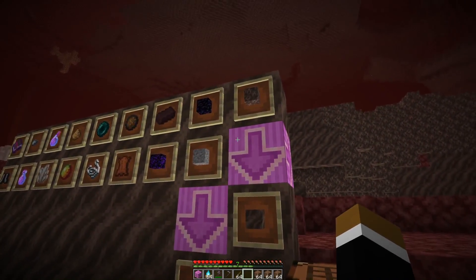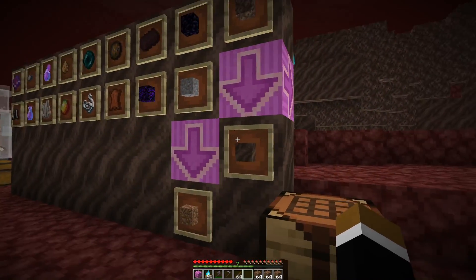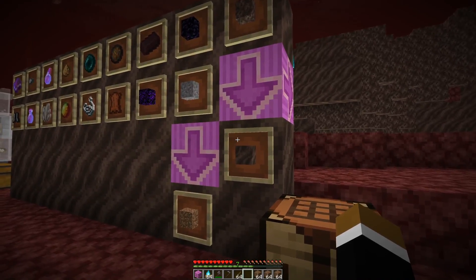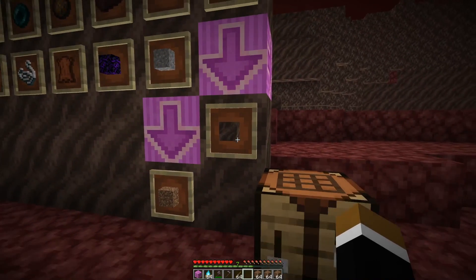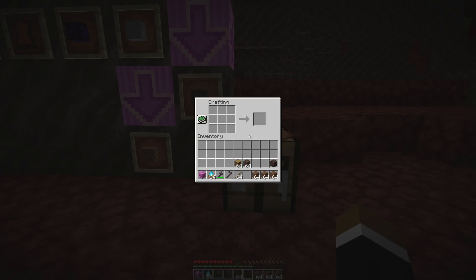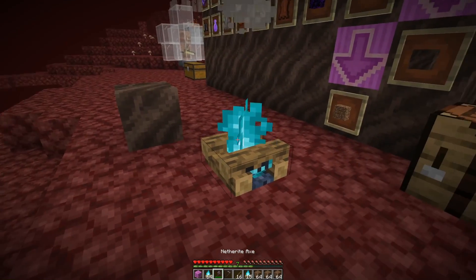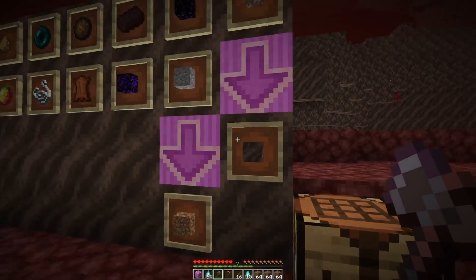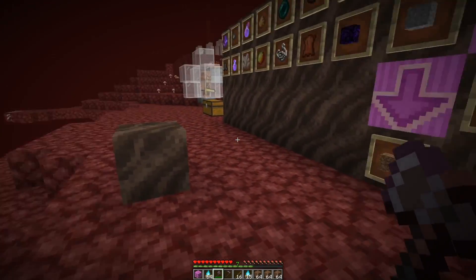Similarly, you can also get soul sand from bartering now, so it's renewable and can be converted into soul soil — useful in a skyblock world where you don't normally have access to that block. You can get soul soil by using the campfire mechanic: use soul sand and a couple of other blocks to craft a soul campfire, and when you mine the campfire you get one soul soil block. So you've basically converted soul sand into soul soil by crafting it into a campfire and breaking it. Soul soil conversion is number seven.